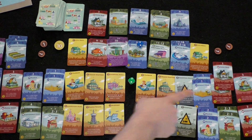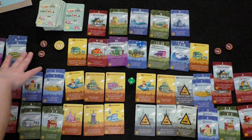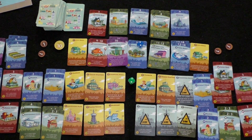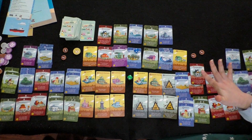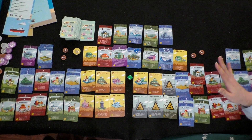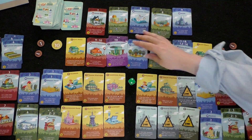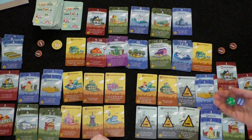Player two rolls a two: just basic income collected. He spends two coins to flip the harbor. Reflecting on the game, player one notes she started weak but built high-powered combos — fours and sixes were her strongest numbers. Her mistake was rolling singles too often; she should have stayed with doubles. Player two counters that rolling doubles would have hurt him due to player one's 7, 8, and 9 red attack cards.